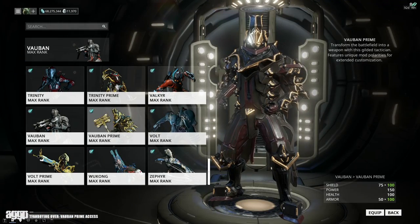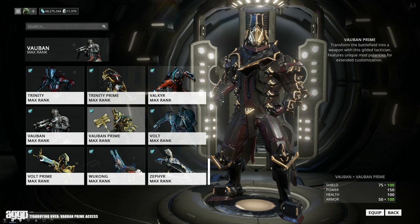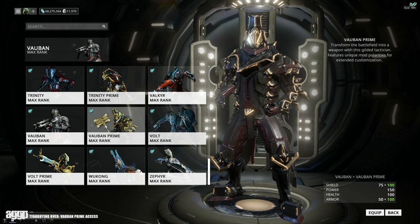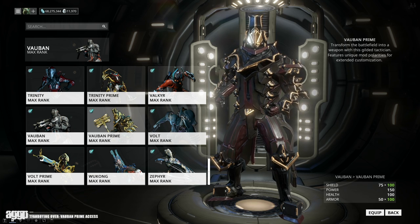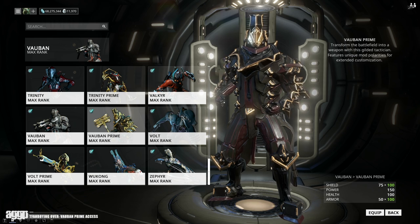Stats-wise he's got a boost to his shields, which lets him top out at 740 with max Redirection, and a 50-point buff to his armor which may work out quite well with his new potential passive. On the most recent dev stream, DE stated that they were considering making his passive an armor increase with each ally in range. All of these changes are fantastic because Vauban is amazing at crowd control but he is a bit squishy, so it's definitely nice to see him get some needed survivability. He has also gotten an extra D polarity, which of course I love because who doesn't love the D?